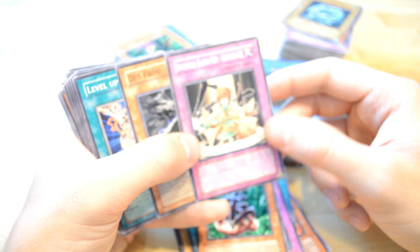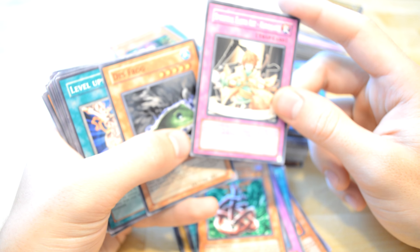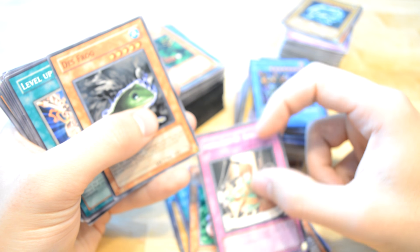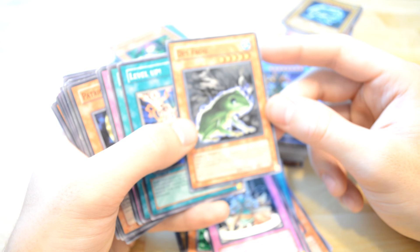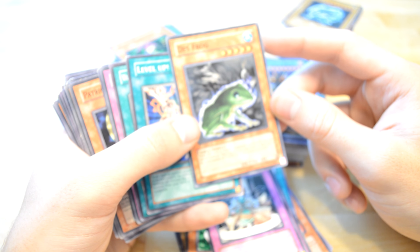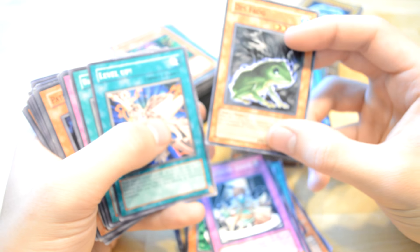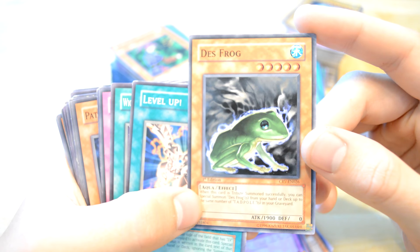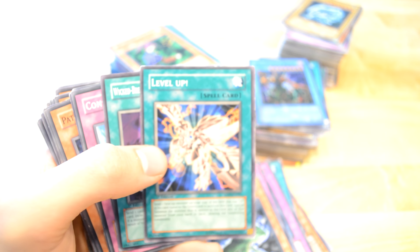Spiritual Birth — okay, special summon an Earth monster from the graveyard. Interesting, I don't know about that one though. There's Frog — and this card, when distributed, someone successfully can special summon one test from right hand to your deck. Oh, it's a five and that's low, quite low attack points.